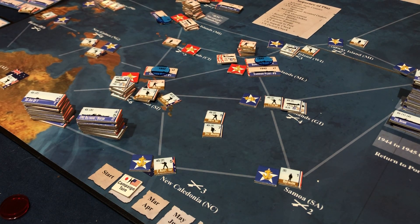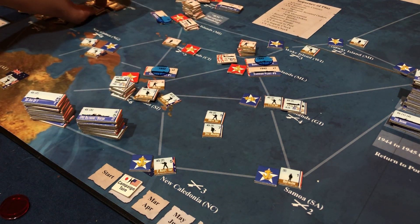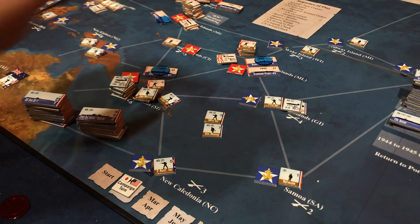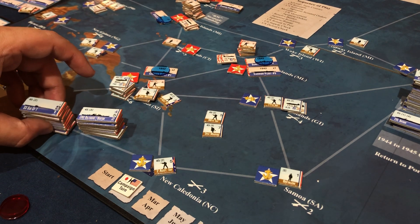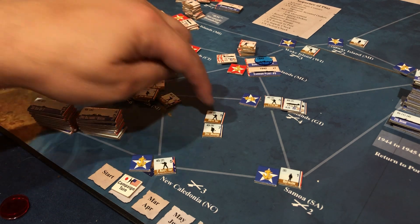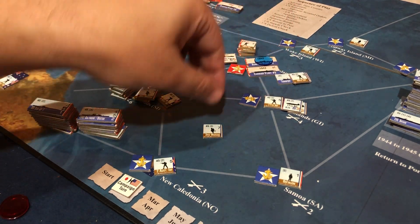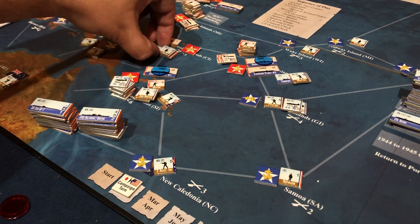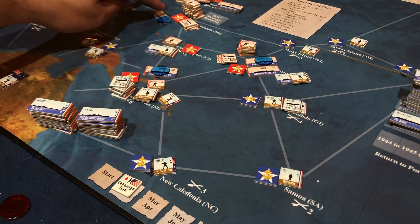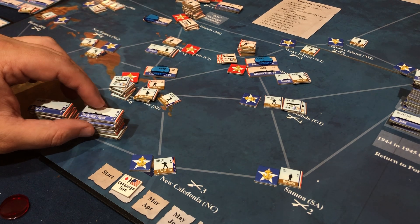I still have these two guys to do something with, and these two planes here could do something — maybe I'll take them over to the Philippines because I'm nervous about losing the Philippines, but Wake Island would be just as devastating. I think this guy will use to invade the Marshall Islands, and then the Marine is going to invade the Caroline Islands — we're going to try that strategy again.